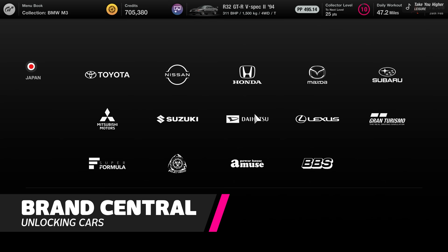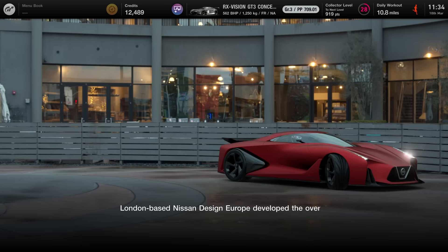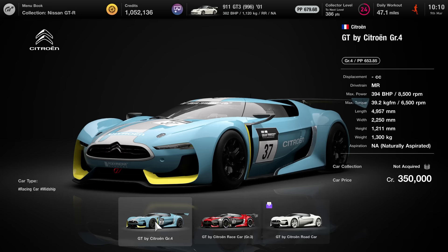Think of Brand Central as a new car supermarket. All cars in here are from 2001 or later, so any classic cars are absent. It is, however, where you go to purchase the latest supercars, Vision Gran Turismo concepts, and contemporary racing vehicles. We have a full list of what's included on the Traction.gg website, so we'll link to that in the description below. Some swanky automobiles such as the Aston Martin Vulcan or Porsche Carrera GT cannot be purchased from Brand Central without an invite.